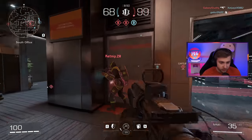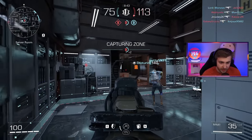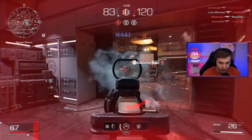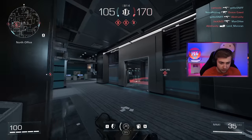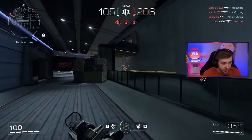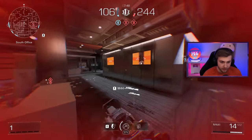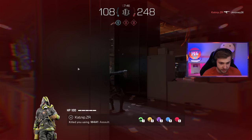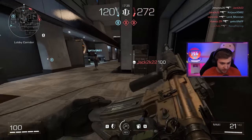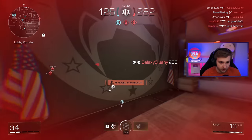All these classes have two different abilities you can choose from, plus different passives and ultimates. For this class, the passive is basically the ghost perk where I don't show up on the mini map. This game's got red dots on the mini map so you can actually find people, and it's a lot faster paced than Modern Warfare. You can play rushdown playstyles and not be punished for it.